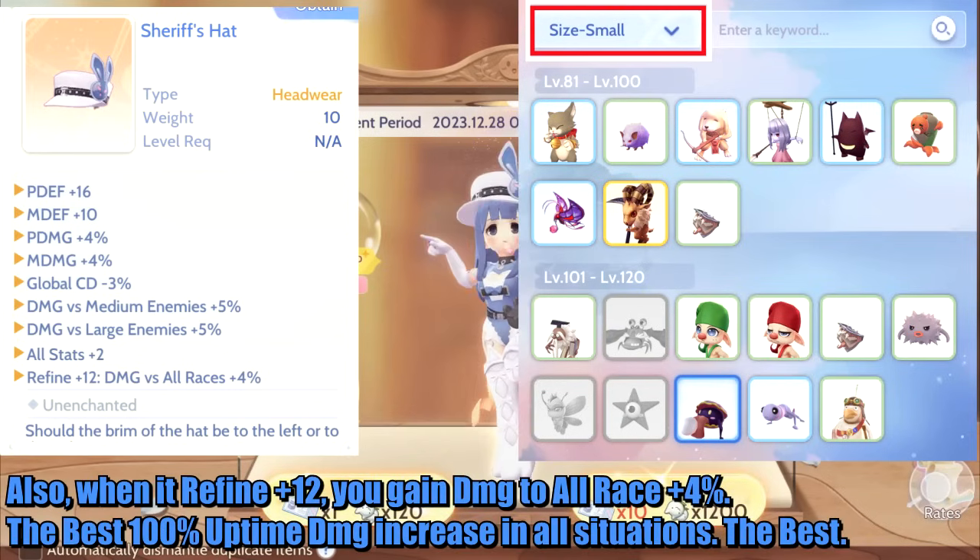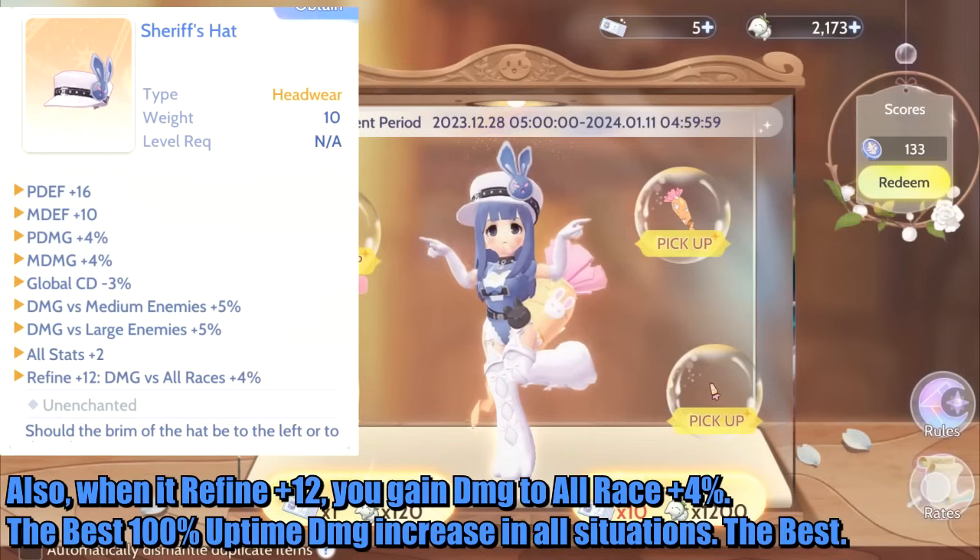Also, when refined to plus 12, you gain damage to all races plus 4%. This is the best 100% uptime damage increase applicable in all situations — truly the best.